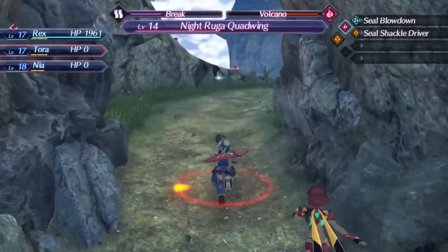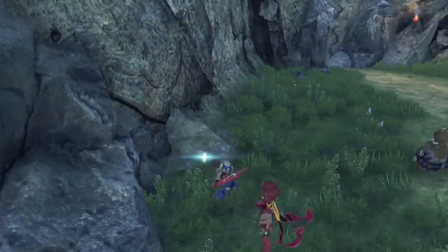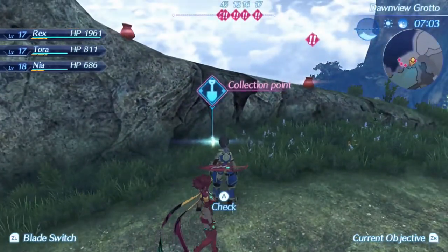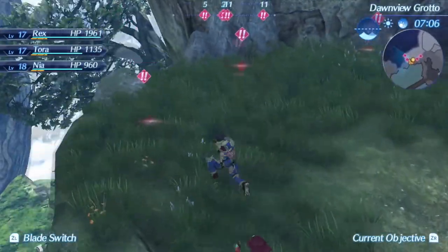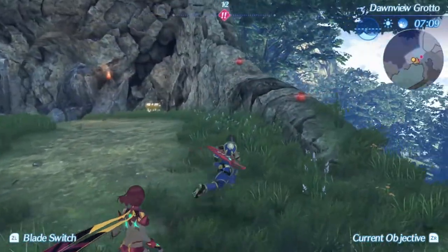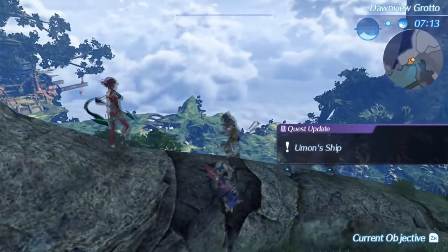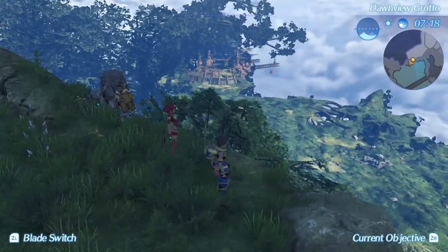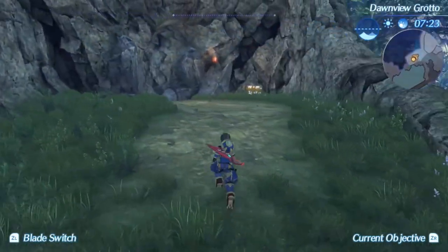I can still fight. Hey, look — Dawnview Grotto! Secret area. It's a new day, everyone. It's not super secret though when the game gives you a waypoint to it because you need to get here for a quest. It is cool, though. I do remember finding a ton of secret areas in the first Xenoblade Chronicles — it was a lot of fun. All right, got all of that. Now we just need more of the puzzle tree wood. This is a really nice view — this game is very beautiful.